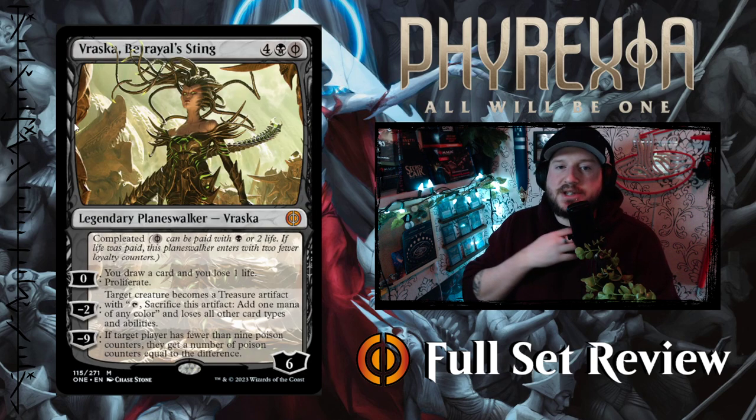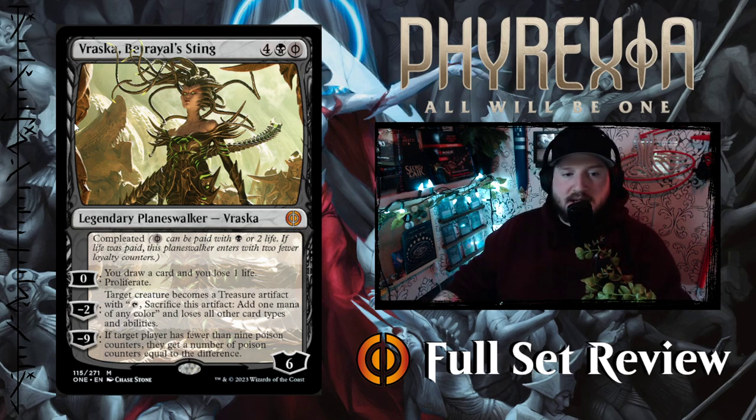Next up we've got Vraska, Betrayal's Sting. For four black and one black Phyrexian mana, you get a six-mana Legendary Planeswalker. Its zero loyalty ability is draw a card, lose a life, then proliferate. Minus two: target creature becomes a treasure artifact with 'sacrifice: add one mana of any color' and loses all other types and abilities. Minus nine: if target player has fewer than nine poison counters, they get counters equal to the difference — so you can just put nine poison counters on somebody. Very expensive but has utility. I think Vraska might be a hail-mary limited bomb; not sure how much play it'll see in Standard, but it has potential.